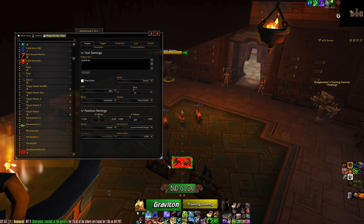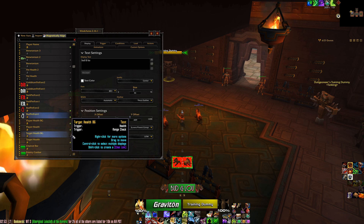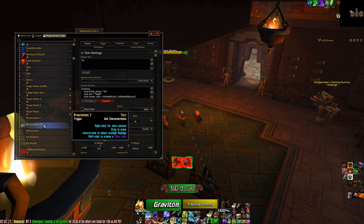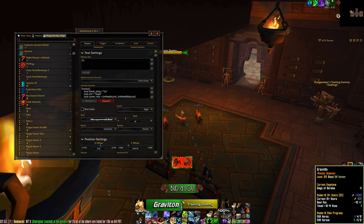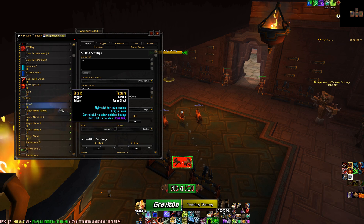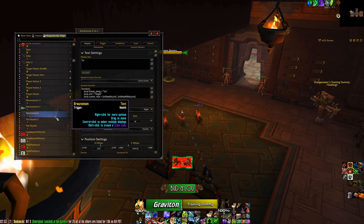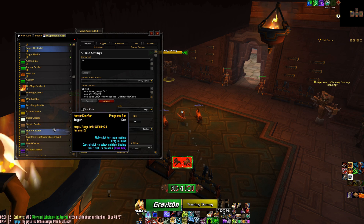Then you have the target name text and the background for that text. You have player health — here's my health underneath my portrait — and then a background for that so you can see it more easily. Same thing for the target and the target's health, which has its own background. There's also a special bar in the middle that shows experience and artifact power combined, so when you're leveling it shows the experience bar, and at max level it shows the Azerite bar. Another WeakAura changes the target texture if it's an elite, or turns blue if it's a rare. And there are cast bars for every class — the hunter cast bar looks like that and will show up whenever you're casting.